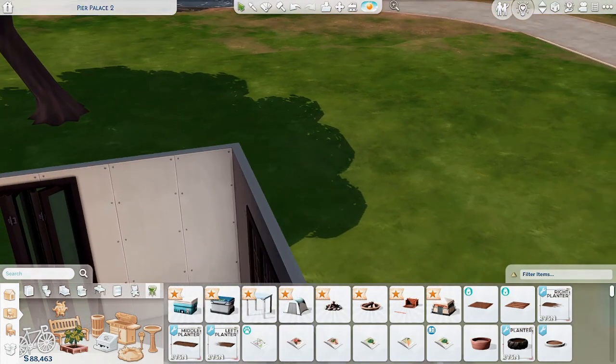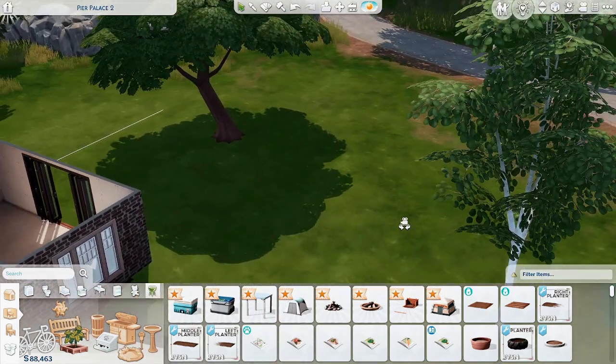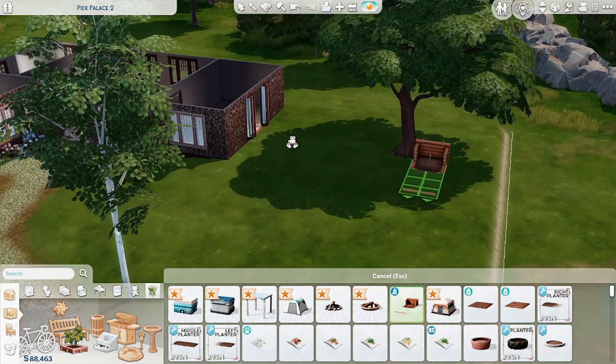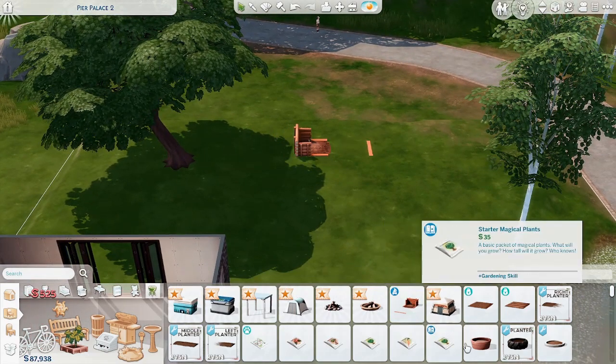Outdoor activities — I do kind of want them to have a horseshoe thing. Should it be underneath the tree? I'm just going to place down some things I want to use really quick.